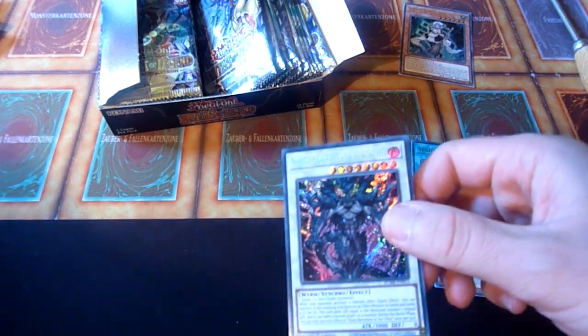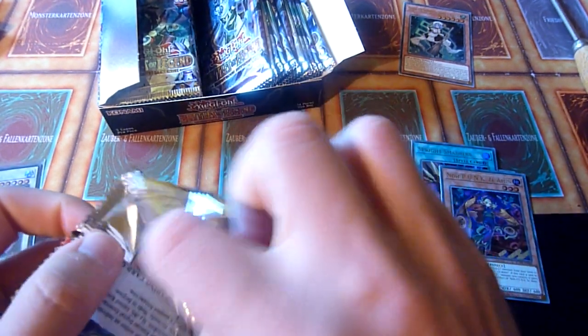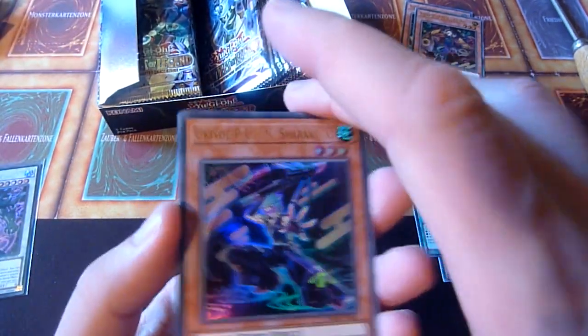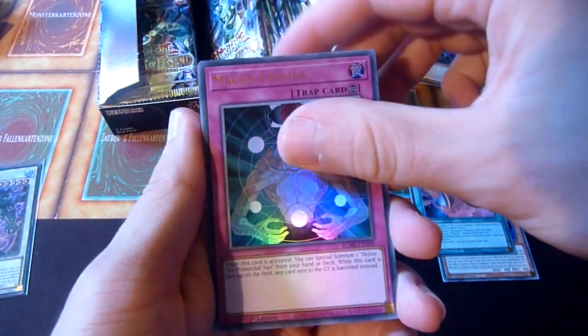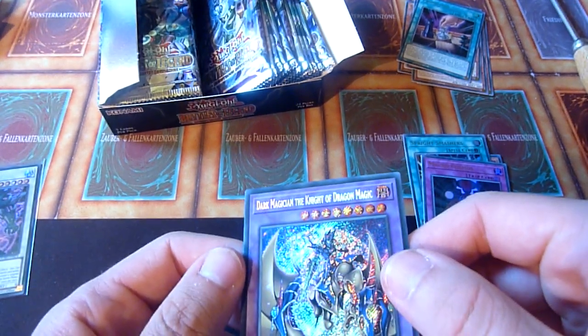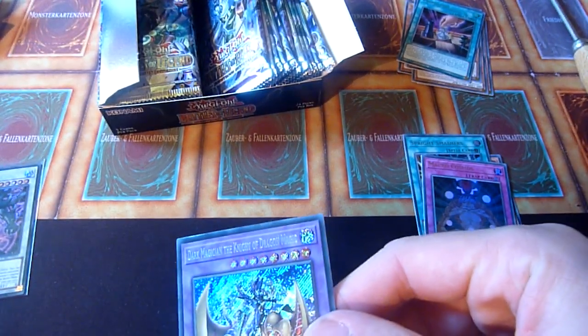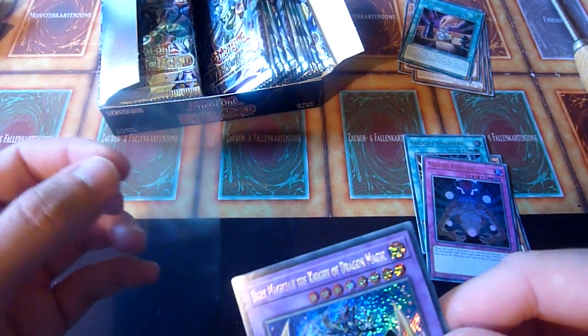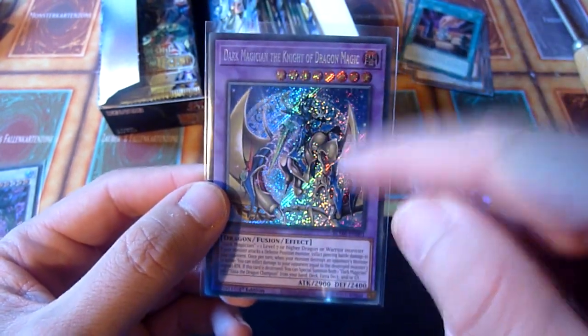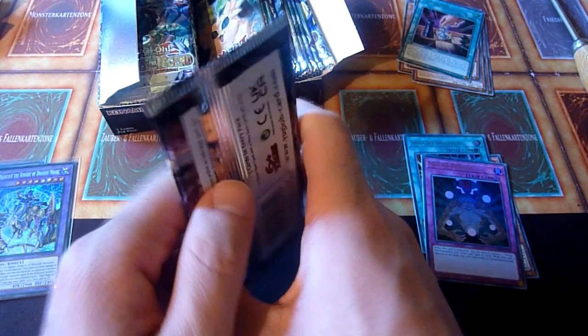And Draco Berserker of the Tengi — let's give that one a sleeve. Macrocosmos, that's a decent ultra rare. And Dark Magician the Knight of Dragon Magic — so you can fuse Dark Magician with either Gaia or Curse of Dragon, by the looks of it. Or Dark Magician kicked Gaia off — that might be a possibility as well.